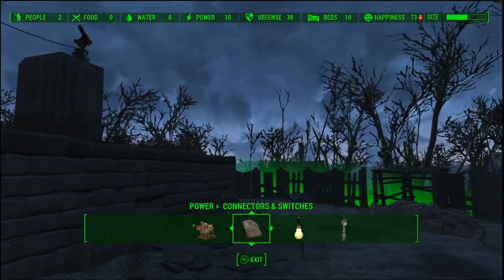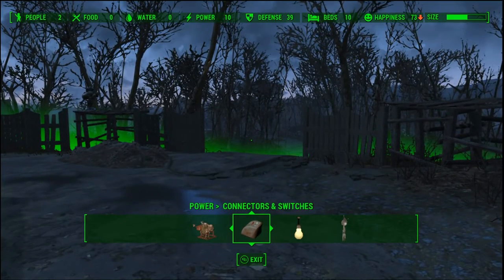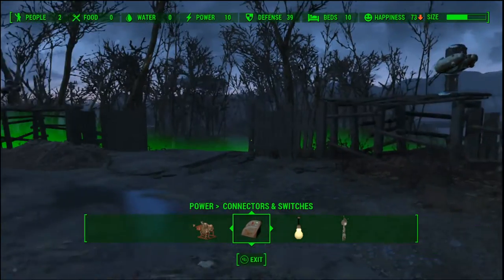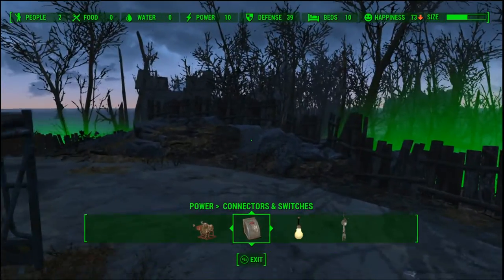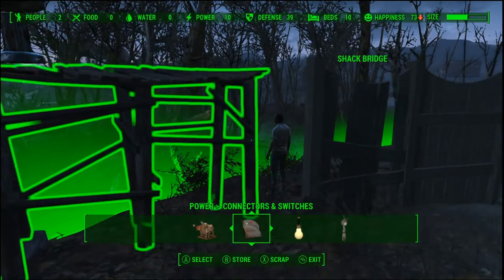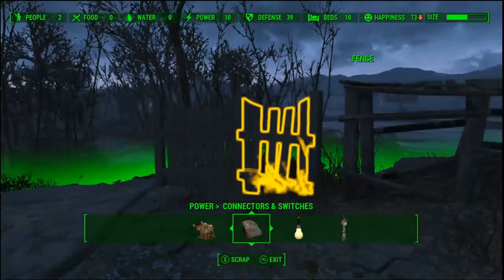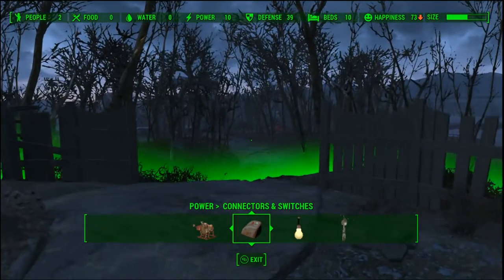Sixty defense is pretty good for a really small settlement. In Sanctuary I actually have 100 defense and I don't use traps or anything — it's all turrets, because the turrets are smart enough to keep the settlers safe. You're going to want to use your low-rising walls to keep the enemy out, because it's no good if they run inside. Build your low-rise walls, give yourself a nice choke point, put your defenses at the choke point, and remember turrets are omnidirectional and they swivel.